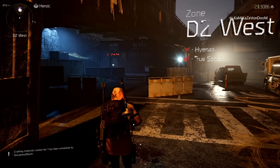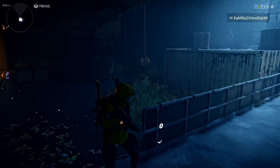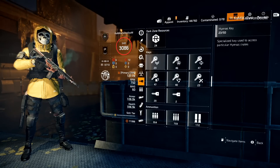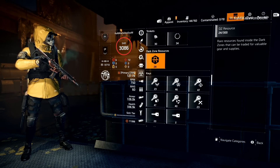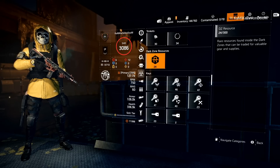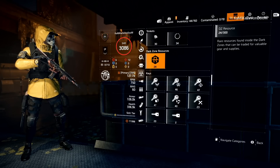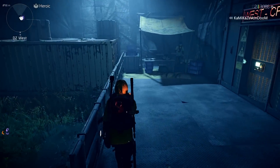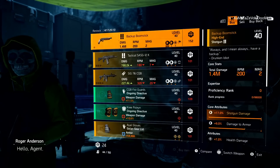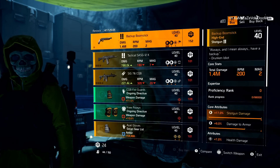Now for each of the Dark Zone vendors, to purchase any items you need DZ Resources. To check your DZ Resources, go to your Resource tab — it's just above the keys. For example, I'm at 24 of 300 DZ Resources right now. So if there's anything I want to buy, I'll have to jump into the Dark Zone and farm those resources. Starting with Dark Zone West — hopefully we get some goodies.